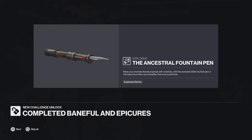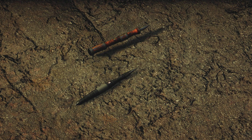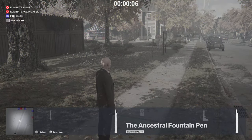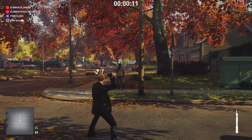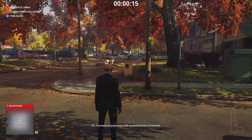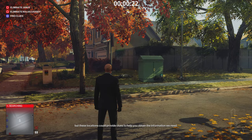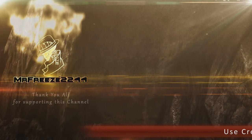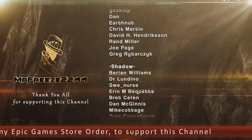The ancestral fountain pen — 'Make your enemies literally explode with creativity with this wonderful little fountain pen; it will make the written word deadlier than one would think.' This is what it looks like in game, and here it is in comparison to the regular fountain pen from the Undying. In 47's hand it looks quite huge. They seem to have gone with a James Bond-style gold design for inspiration. Both pens work exactly the same way — you don't have to throw it at their head, you can throw it next to them. I just wish you could turn off the snap-on lock-on to targets.